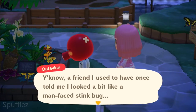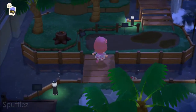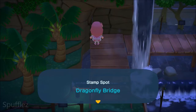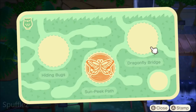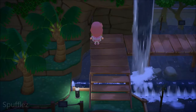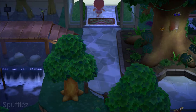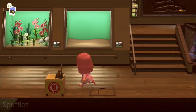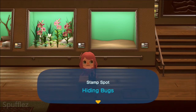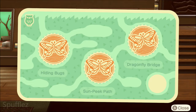Octavian is here. There's another one — the Dragonfly Bridge. Here's our second stamp. The third one might be in the back area, so let's go. Here we go — this is the hiding bug stamp spot. And now we have all three of them for the bug exhibit.